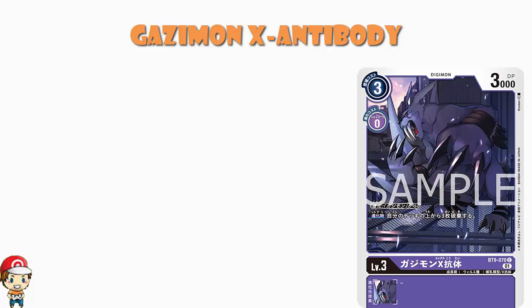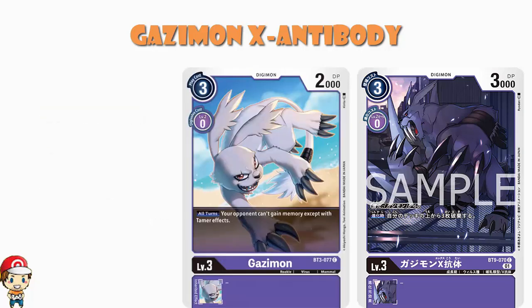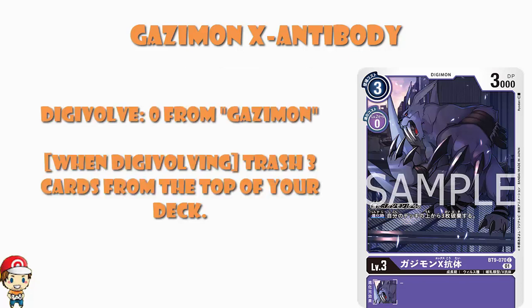You can Digivolve for 0 cost from Gazimon, which is quite nice. When you're digivolving up, you get to draw a card — or really, replace that card in your hand — which means you can take advantage of extra Inheritable Skills. We've never had a Gazimon with Inheritable Skills. We've had one purple Gazimon from BT3. It stops your opponent gaining memory other than by Tamer effects, which is clearly brilliant. But it's not one I'm dying to evolve out of to get Inheritable Skills.